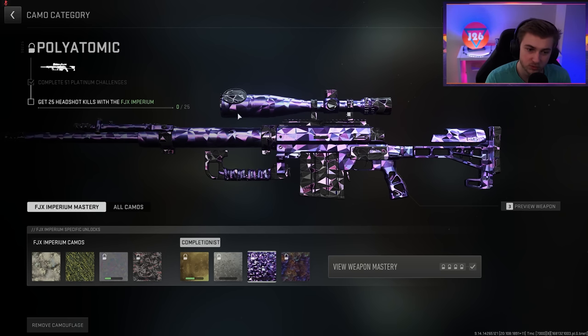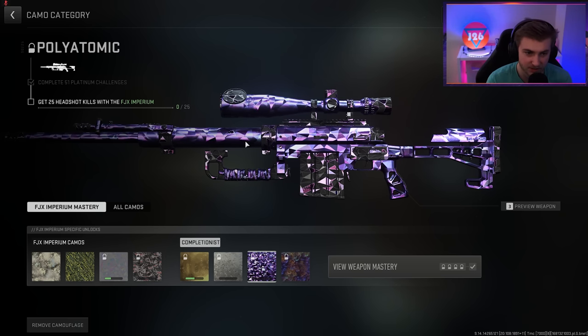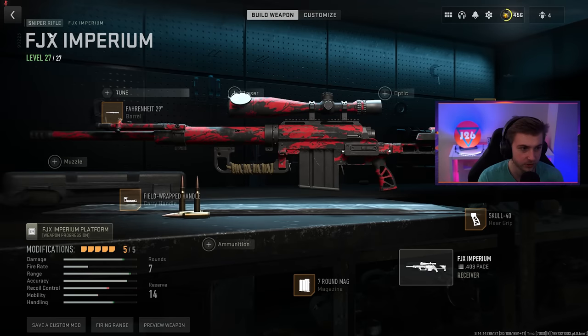It still moves a bit, but it's back to the black secondary color with the little triangle accents in there. But for now, I'm going to be using Red Tiger just for a little nostalgia.